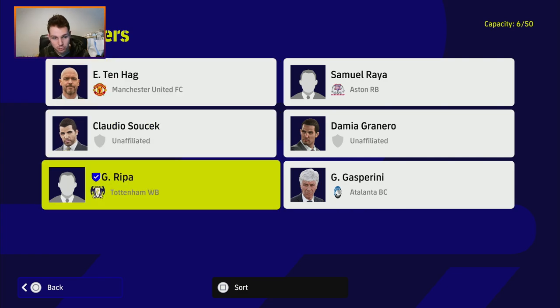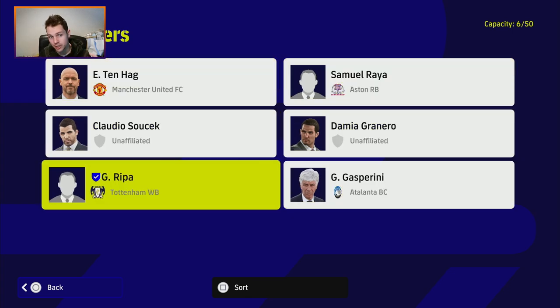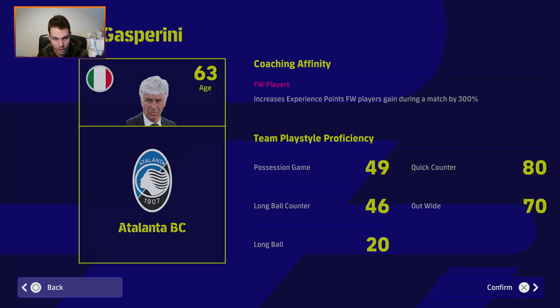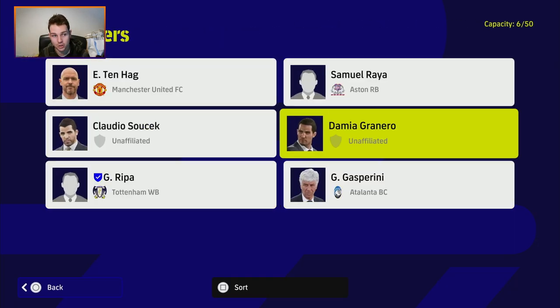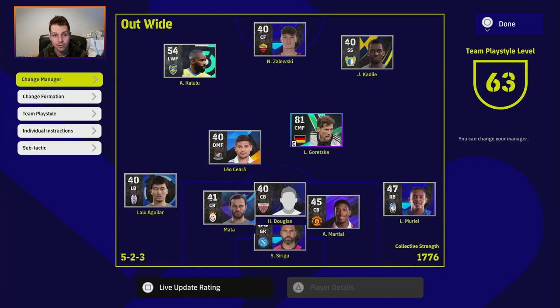Depending on what playstyle you like to play — whether you're a possession-based player, a quick counter, or out wide like myself — you're going to have to either buy or pick whichever manager you want. They'll all have their ratings. For Gasparini, he's going to have quick counter 80 and long ball 20, so you won't be playing long ball with him. You can see all the managers I have here — most are for out wide or possession. If we pick Repa for possession, that's our team playstyle.